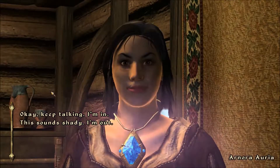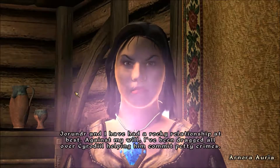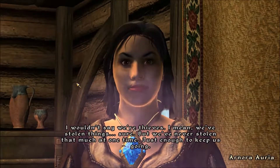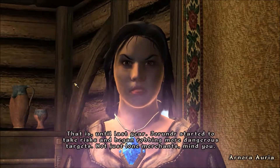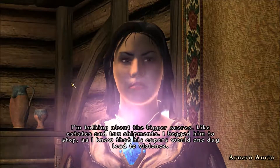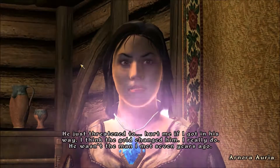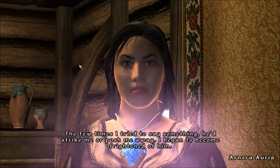Okay, sure. Smart answer. Here's the deal — Jorinda and I have had a rocky relationship. Against my will, I've been dragged all over Cyrodiil helping him commit petty crimes. We've stolen things, but never that much at one time — just enough to keep us going. Until last year, Jorinda started robbing more dangerous targets: not just merchants, but estates and tax shipments. I begged him to stop, as I knew his capers would lead to violence. He threatened to hurt me if I got in his way. The gold changed him. He wasn't the man I met seven years ago. He'd strike me or push me away — I began to become frightened of him.